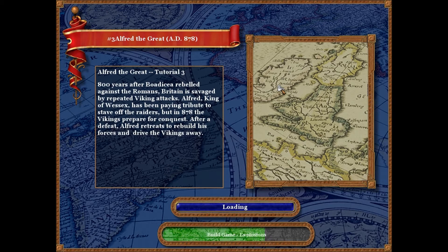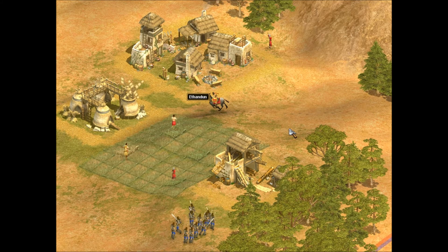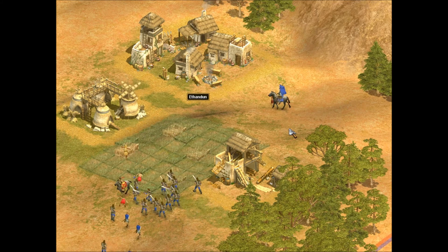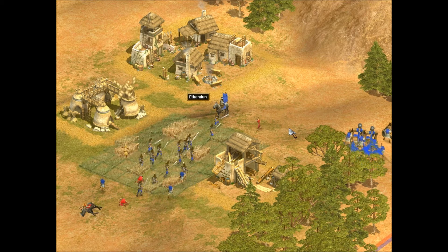But in 878, the Vikings prepare for conquest. After a defeat, Alfred retreats to rebuild his forces and drive the Vikings away. Alfred suffers a stinging defeat when the Vikings attack Ithandan. The Norsemen loot the town and Alfred is driven back to his stronghold at Carlisle. Alfred must rebuild his forces and attempt to retake Ithandan.